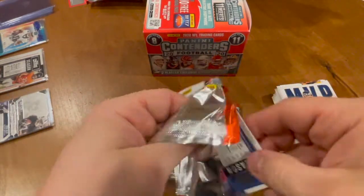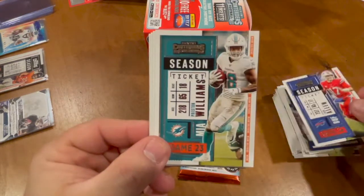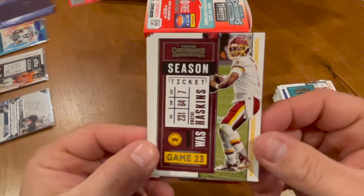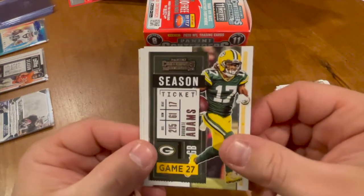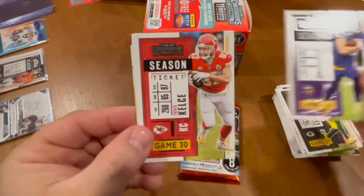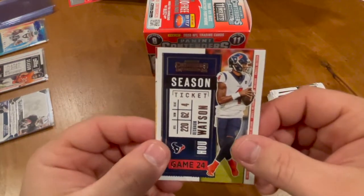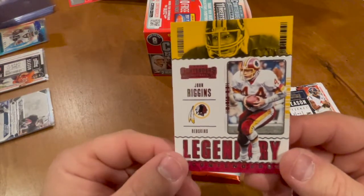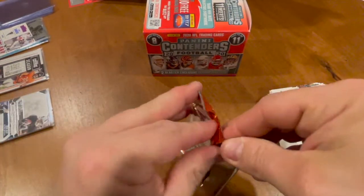Two packs to go. We got a Josh Allen, we got Preston Williams, Dwayne Haskins — stay out of them strip clubs my guy — a Davante Adams, we have an Adam Thielen, Travis Kelce, Deshaun Watson — where will he go? — and then we have a legendary John Riggins. Last pack, see what we get here.